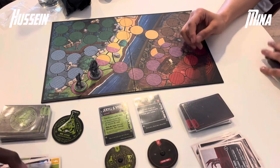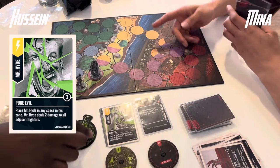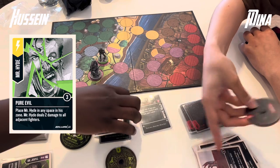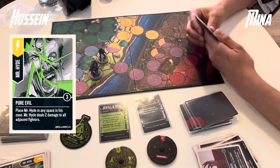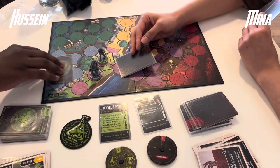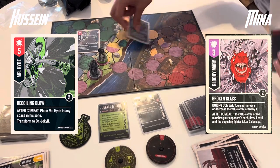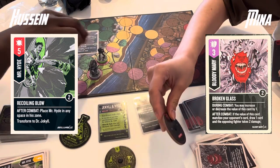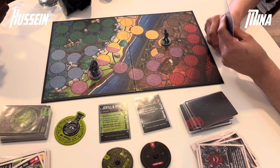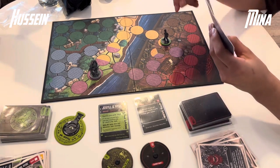A quick note: she heals 2 at this point but will correct this after the next skirmish. Mr. Hyde plays Pure Evil to deal 2 auto-damage through to Mina, and she recovers 1 health for the 1 she missed earlier — so 11 to 8 currently. Second action: Mr. Hyde swings with a Recoiling Blow into a Broken Glass for 1 damage, then disengages back into Dr. Jekyll. Some really nice encounter management from Hussein — he hits hard and is able to disengage into his defensive form.